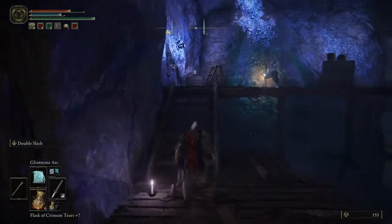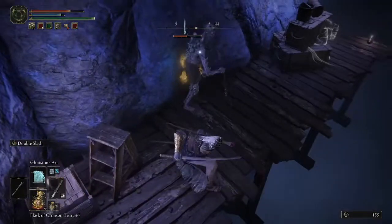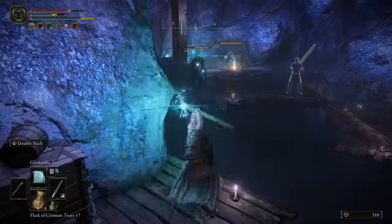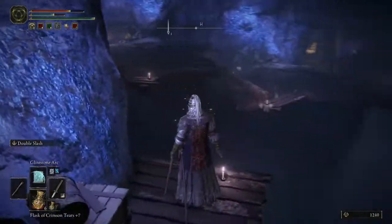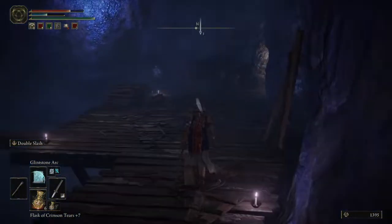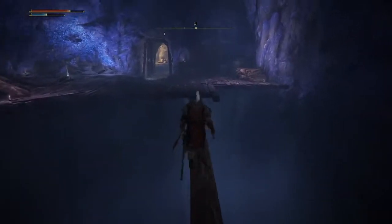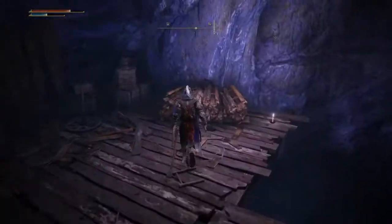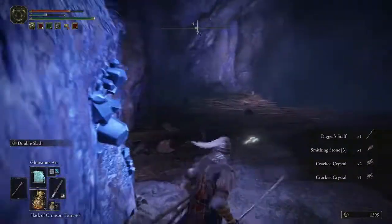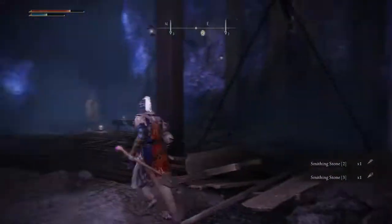This entrance is the elevator, so you don't have to take the elevator. There's a nice little sniper spot if you have magic. The Digger Staff enhances digger sorceries, so if you're using those kinds, it might be worth your while.